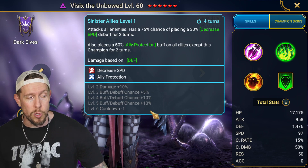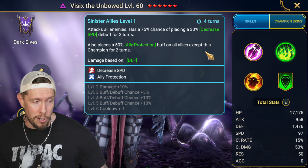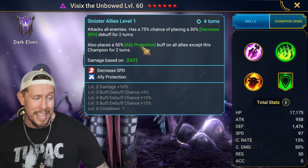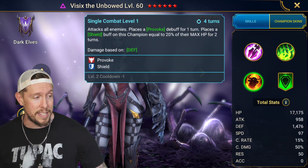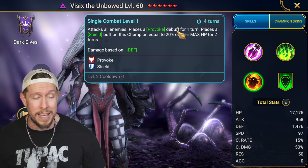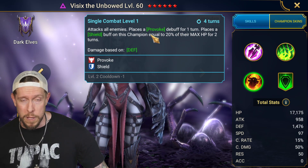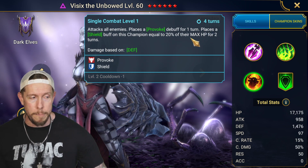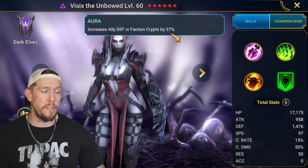She also has an AOE decreased speed on a three-turn cooldown, great control. Her A2 provides ally protection to all allies except herself for two turns on a three-turn cooldown, mitigating 50% of damage allies receive — she takes that damage instead. Her A3 is an AOE provoke for one turn on a three-turn cooldown, and AOE attacks deal damage based on her defense. There's also a shield at 20% of max HP for two turns.